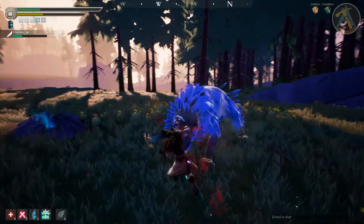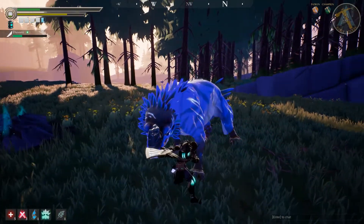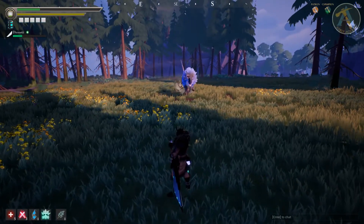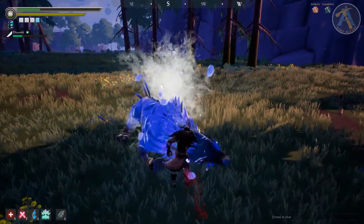The last tip — and another behemoth tip. You know the meme 'boop this newt' in the Dauntless Discord? Well, it's not only a meme. If an Embermane is charging you, you can hit his nose to make him lose balance and fall to the ground, much like with Shrike. This also works if Embermane is only on 3 legs.